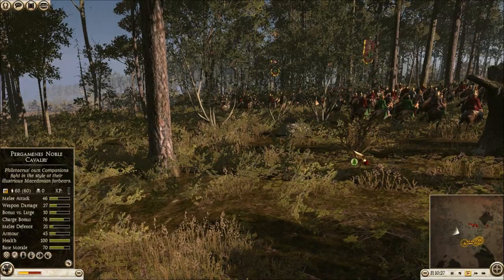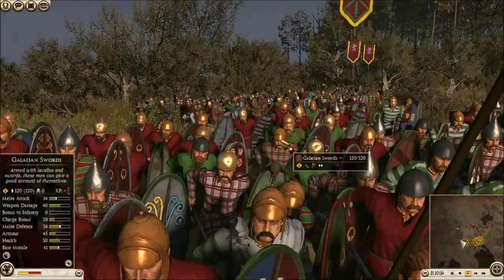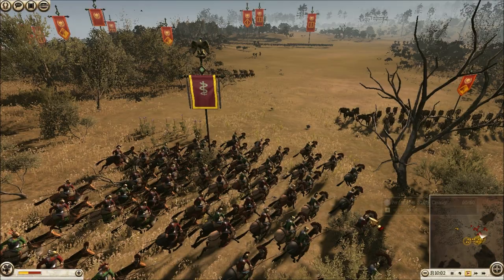These are my 3 units of Light Horsemen, and they'll remain hidden in the forest until the climax of the battle. Then I have 4 units of Pik Peltus — I love these guys — and then 2 units of Ajima Spears, 4 units of Galatian Swords, and 3 units of Pikemen. 3 of my Galatian Swords have experience and 1 does not. So there's the setup.